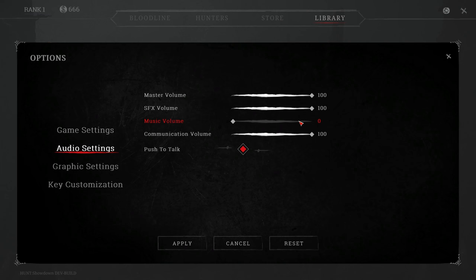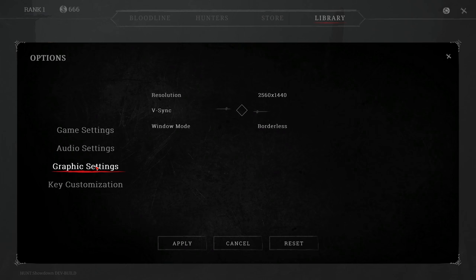This is your communication volume from your teammates and I use push to talk - you can turn it off for open mic or on for push to talk. Then graphics settings: I went to 1440p but you have all kinds of options. I didn't see a 4K option but I'm not on a 4K monitor so I don't think it would show up. V-sync I always turn off, and I'm playing in borderless mode.